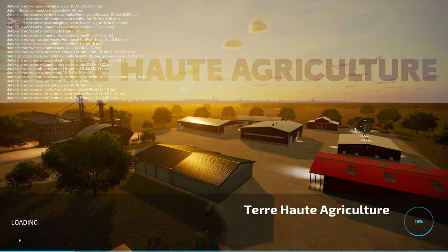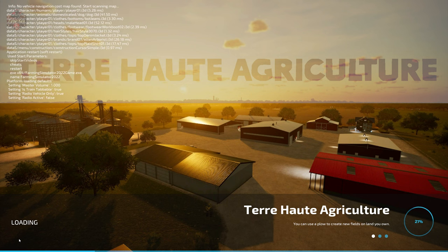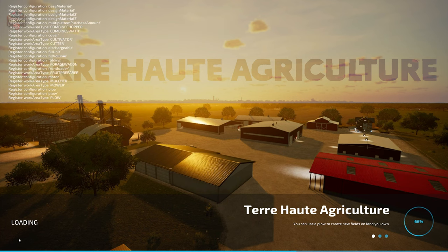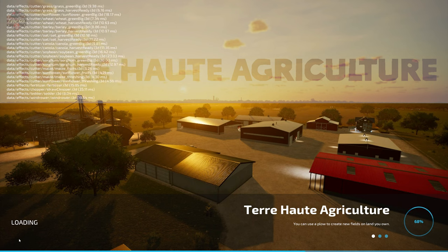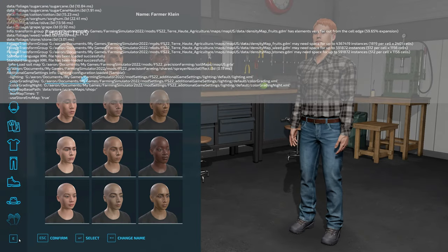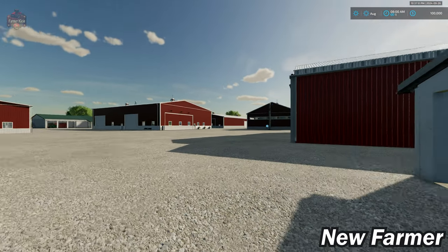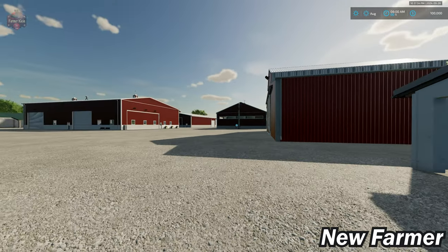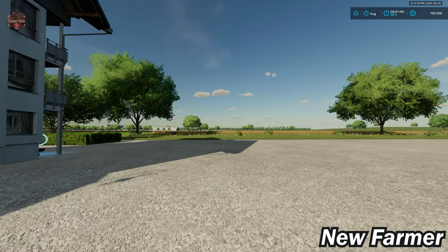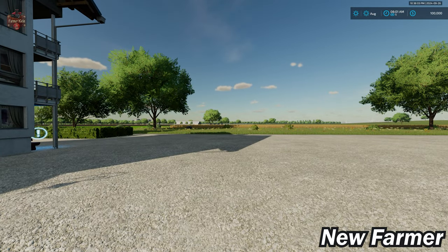If you happen to load this map up in farm manager mode or start from scratch, you will find everything is set up exactly how you see it here in new farmer mode. The fact is that you do not own any land, but the farms are built out exactly with buildings, and you do start out with starting machinery. Also, if you have a lower end system, rest assured you will get a nice solid 60 FPS — I tested this using a system with integrated AMD graphics and had no problems maintaining 60 FPS.